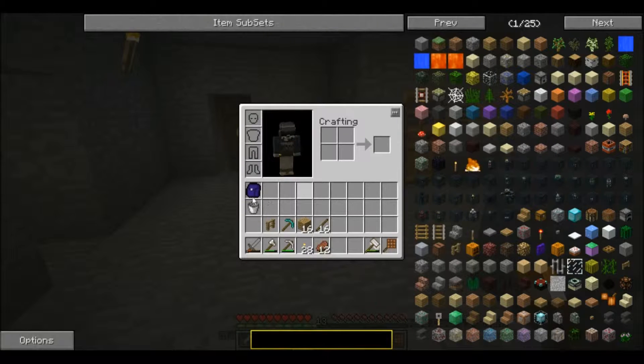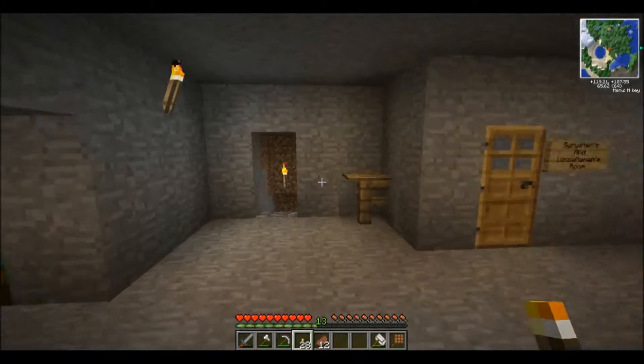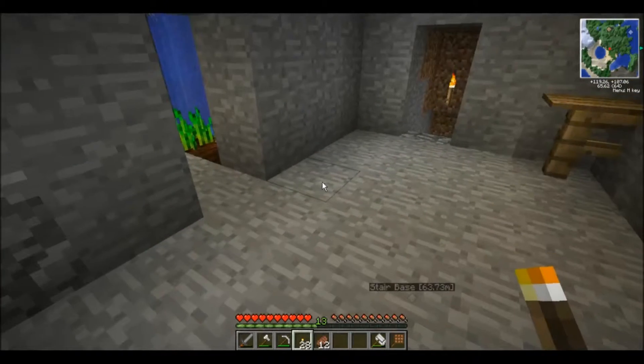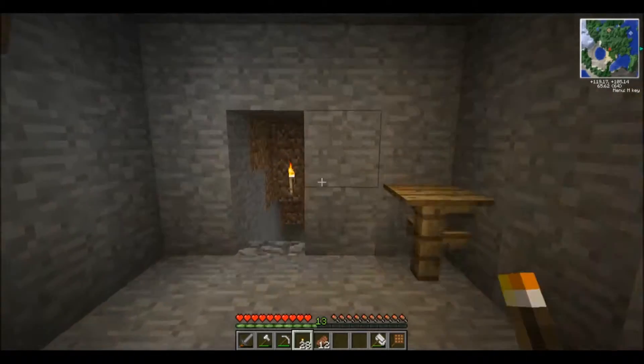Also, Pygmus, while we were in between episodes, had made both of us miners' backpacks. So when we go mining, all the ore and stone and everything gets dumped in there before it gets dumped into our inventory. So we can actually have a little bit of extra space.